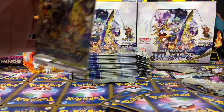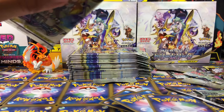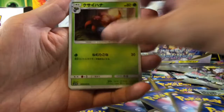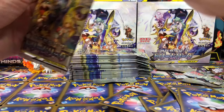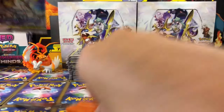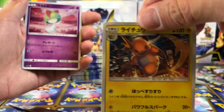I will pull that hyper rare. I will not stop — I'll keep buying these Dream League booster boxes. Lady Club Bloom, a Raccoonet, and evil-looking Raichu. If you compare the Alolan Raichu card from Unified Minds, you will see how evil this Raichu is.